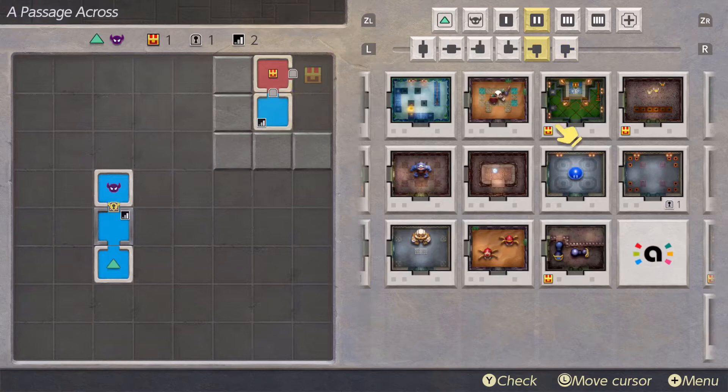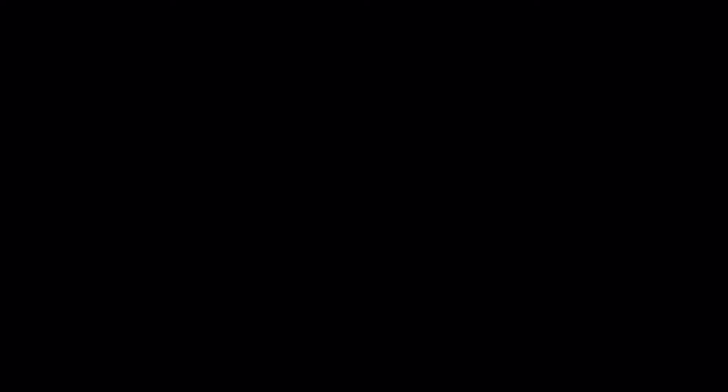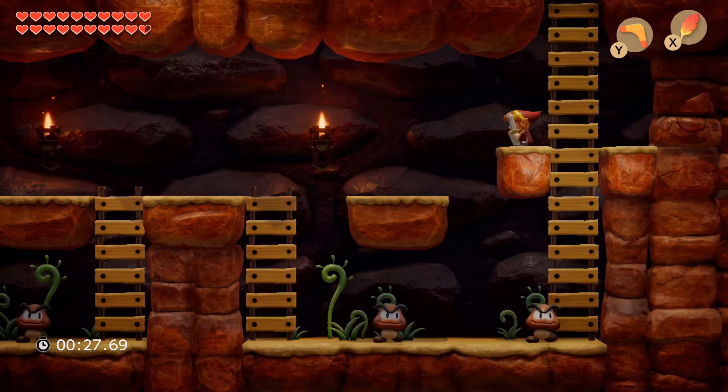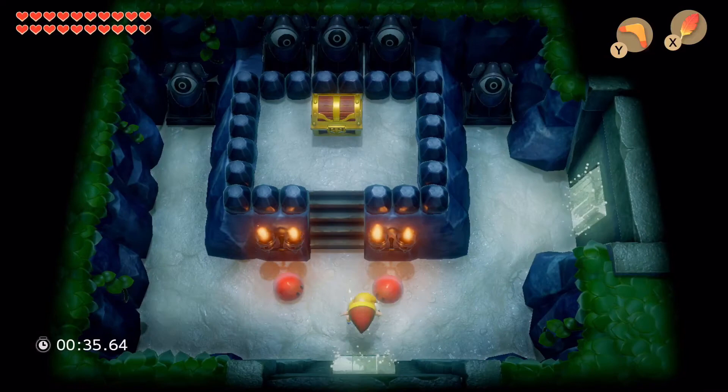If you've played the Game Boy game extensively, you'll notice differences like using the A button to check on things, which means you now have to press A to open doors — in the Game Boy game, if you had the key and walked into the door it would open automatically. It's a small thing, but noticeable. This game plays like a very traditional Zelda game — nothing like Breath of the Wild, which came out before this one.